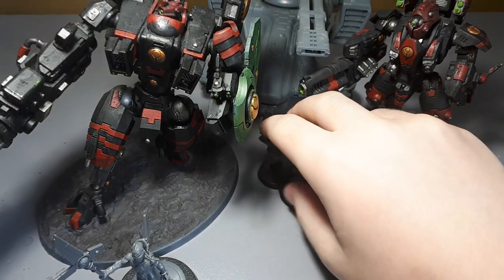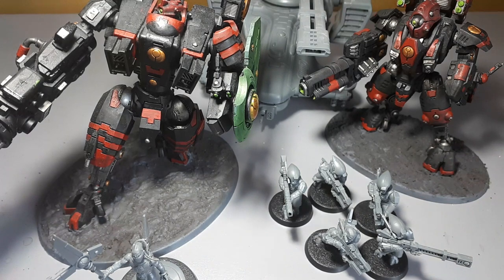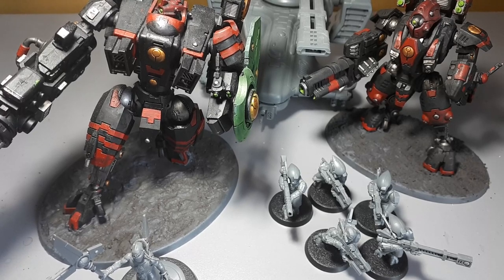Next I have another squad of Pathfinders. The reason you want another squad is for an even split of the special weapons — three of each — which offers a lot of flexibility if you split them into two squads. More marker lights are always better, and the extra board presence helps, since Tau normally get outpressured by close-quarter armies. Two squads of pathfinders offering more marker lights is always a good choice.